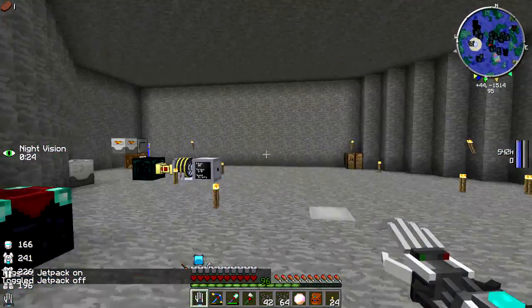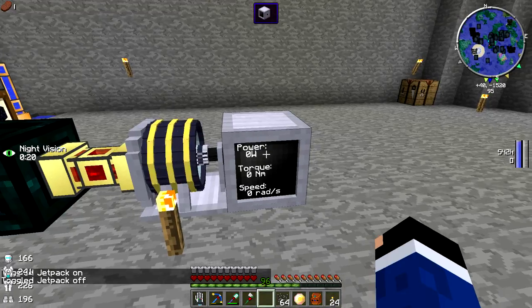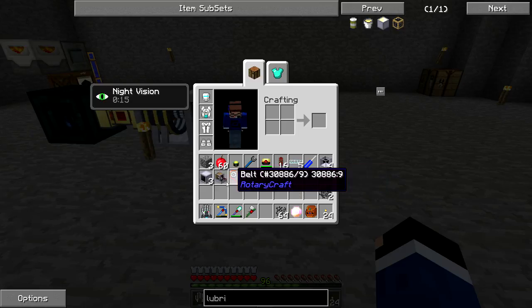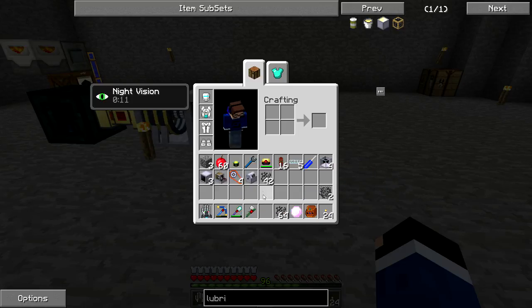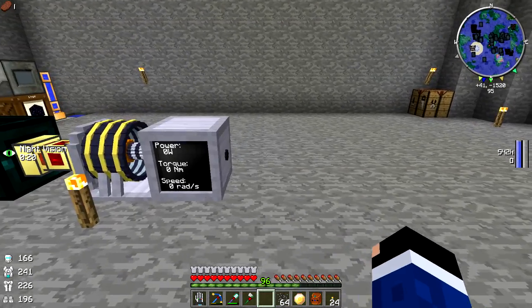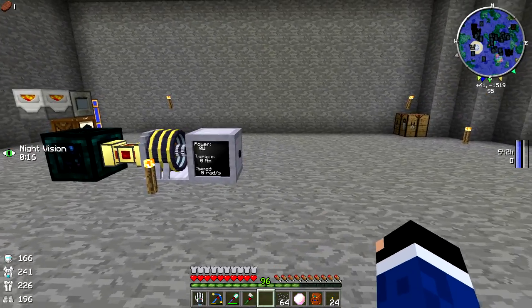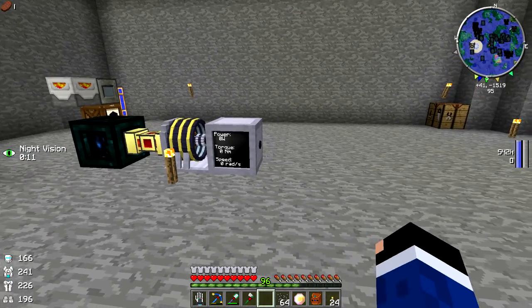I can't remember exactly which machines require lubricant, but I'm pretty sure the CVT unit does, and I think the extractor needs it but only once. Since I neglected to set this step up beforehand I'm just going to take a couple seconds and get some lubricant going. I'll explain exactly how I get it in just a moment when I come back.